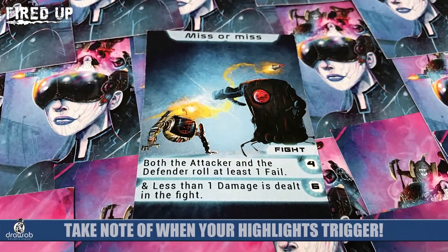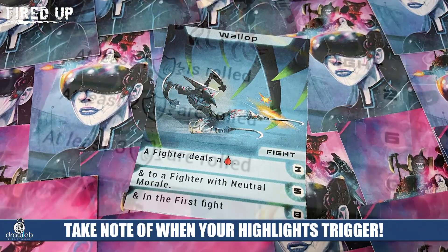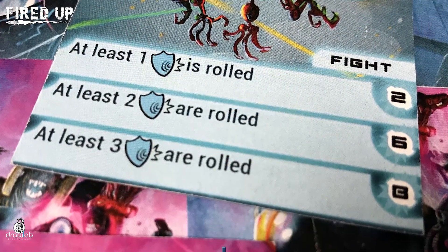Each time fighters do combat, anyone at the table with cards that could trigger off that combat can use them. You are not in control of any one of these fighters — you're using your cards to best influence the outcomes of those fights. Highlight cards trigger at various times and are broken into three categories: some are used at the beginning of the battle phase before it begins, others trigger at some point during the fight, and others require you to wait until the fight is over to see if they trigger.